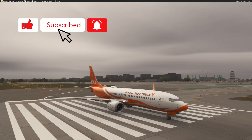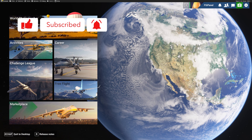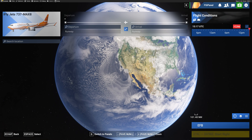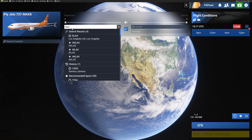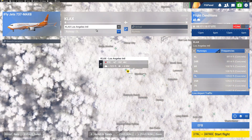Before I forget, please subscribe to the channel. As always with FSI Panel, the first thing you want to do is select the correct aircraft, choose the livery you want to fly, and then select the airport. Why not Los Angeles, as I'm flying down there tomorrow - just to have a look. So Los Angeles it is.